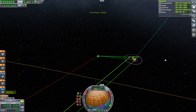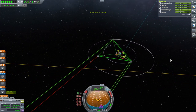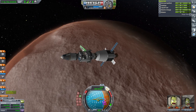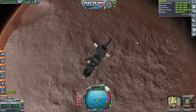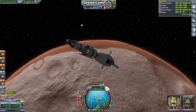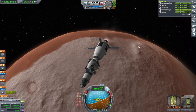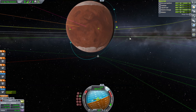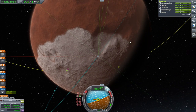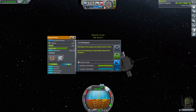We'll have to get Jeb to EVA out to check which biome we're in — that's the only way I know how to do it right now. Even when turning, the air brakes are trying to help. Capture. That could be a Southern Basin right there. Jeb, get out to see. Poles still.